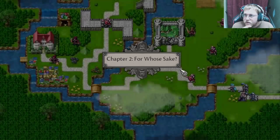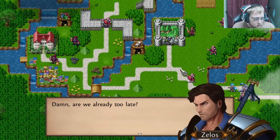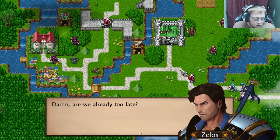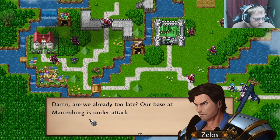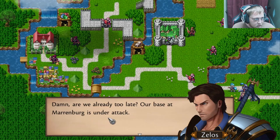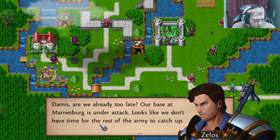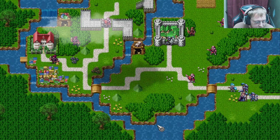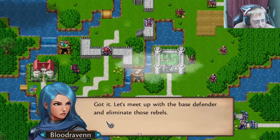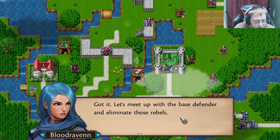Chapter two — for whose sake? Damn, are we already too late? Our base at Martinburg is under attack. Looks like we don't have time for the rest of the army to catch up. We gotta save the base. Let's meet up with the base defender and eliminate those rebels.